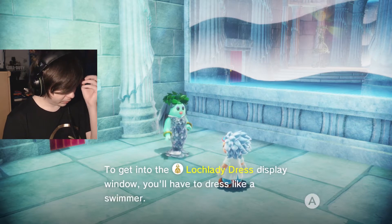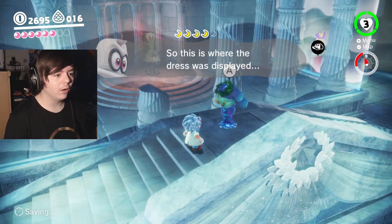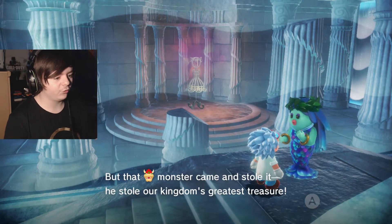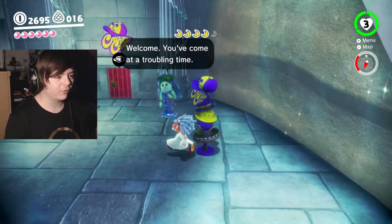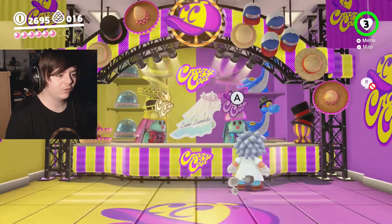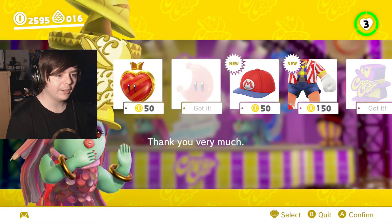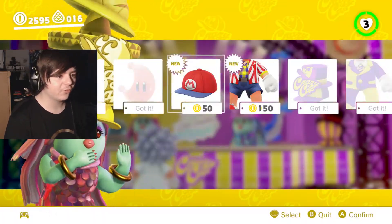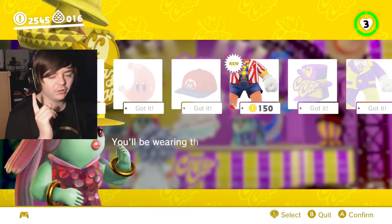If you travel all the way to the Lake Kingdom, you should dress for the occasion. To get into the Lock Lady Dress display window, you'll have to dress like a swimmer. Traveler, you do not look at all dressed for swimming — I am very disappointed. I can't find your shop! There was a lovely Lock Lady Dress in the display window, but that monster came and stole it. He stole our kingdom's greatest treasure. He's been doing that a lot lately. Don't worry, it's not just you. That's not really the thing you should say to someone going through a hard time. Try to tell me this is what they want to redesign Mario's cap to — Mario doesn't need a redesign. This isn't Sonic Boom.